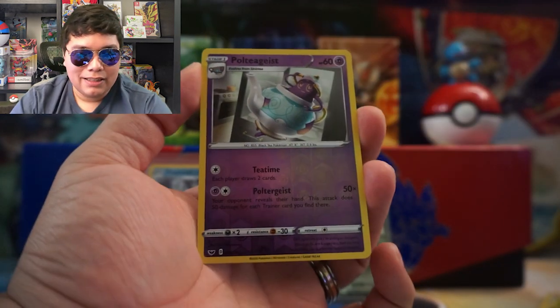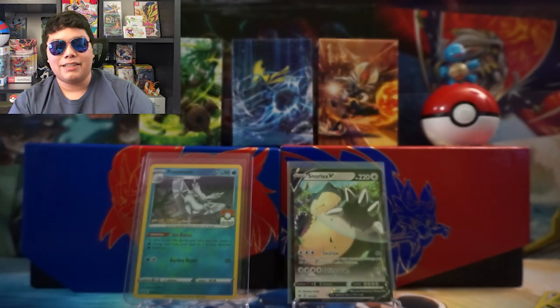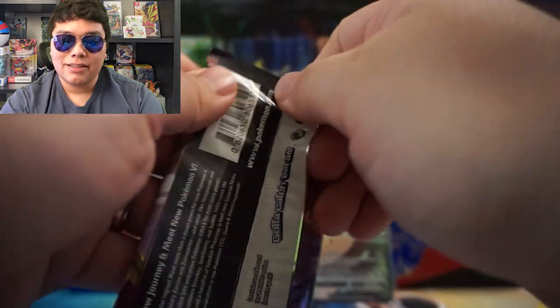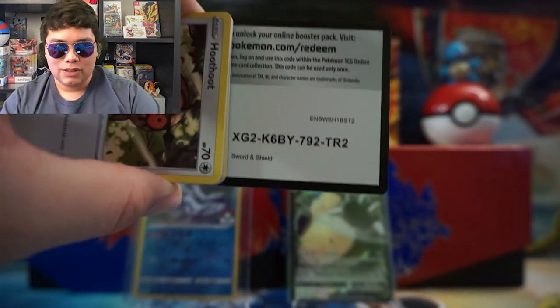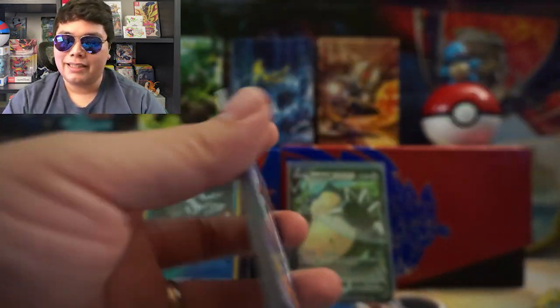We have a Shellder, a Poltergeist, and a Lapras. I did say it was an open box, so maybe the Secret Rare had already been pulled, or maybe someone didn't open their packs the day of, because I usually don't open my packs the day of. We'll see if we get anything here at the very end.